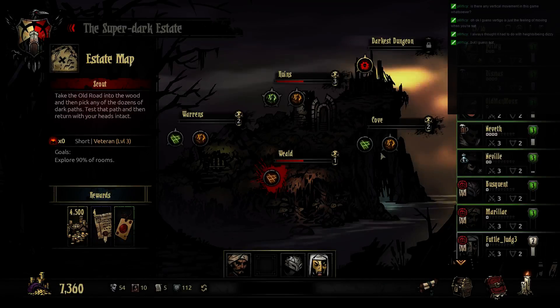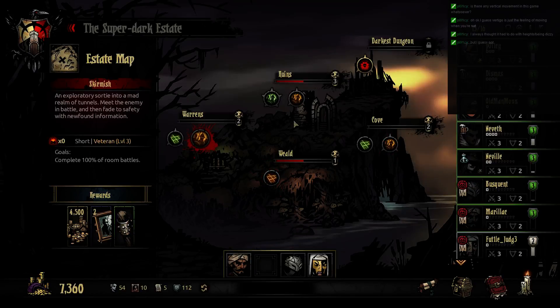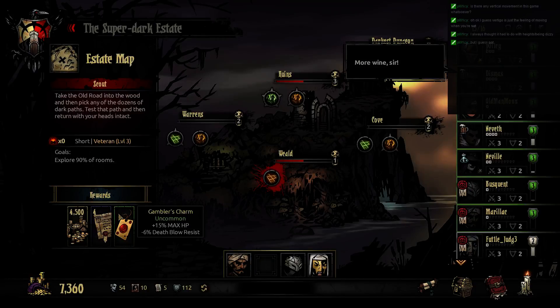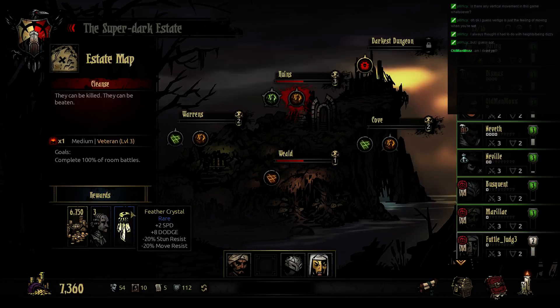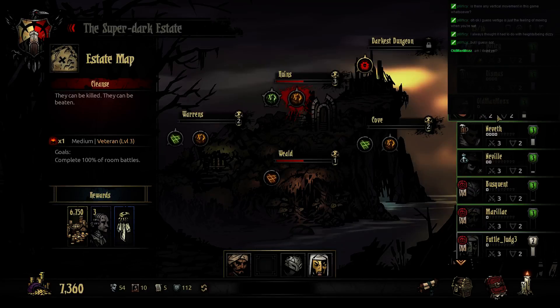We've got a bunch of level threes and some low level people. The lowest level dungeon here seems to be the Weald. Gambler's Charm — plus hit points, minus death blow resist. That's a lot of hit points but I'm concerned by the death blow resist. Stun chance is nice. I've got a couple of good plague doctor items. Moz, you are perfectly fine — you're too high level for most missions but you can totally tag along on this one.